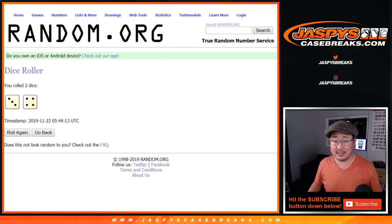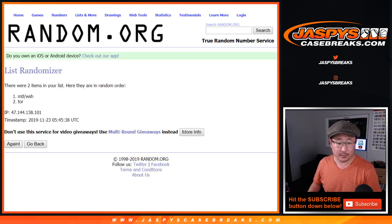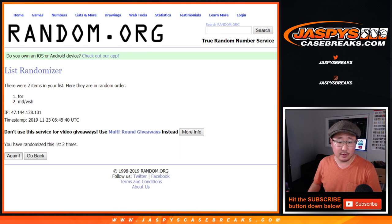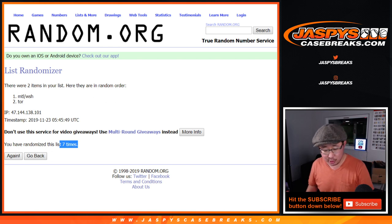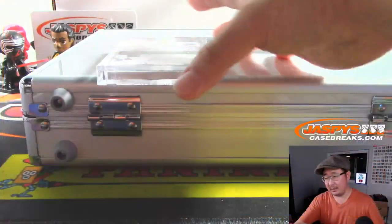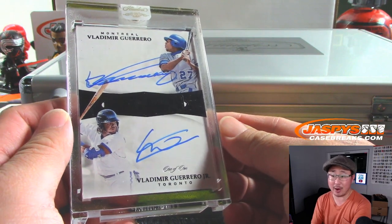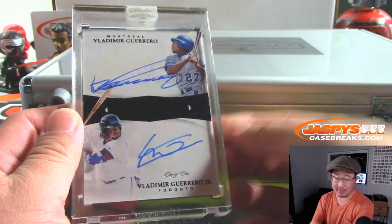Once again, seven times, three and a four. Brian, good luck. Evan, good luck. One, two, three, four, five, six, and seventh and final time. After seven, flips to Evan and the Nationals. Congrats to you, Evan. Vlad Guerrero Sr., Vlad Guerrero Jr., and the one of one.